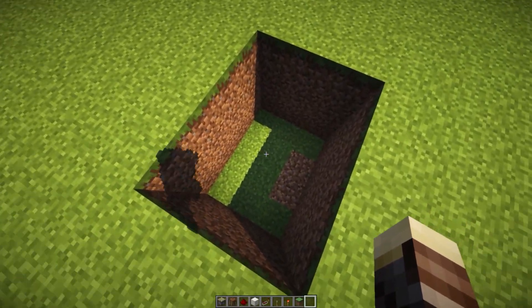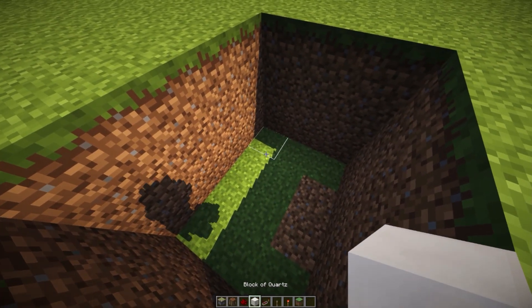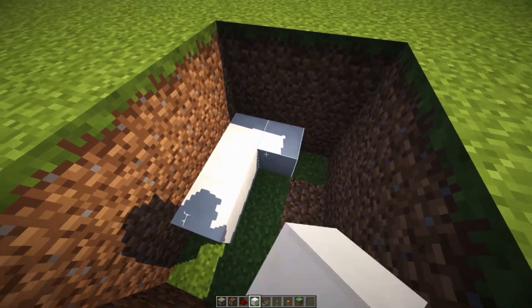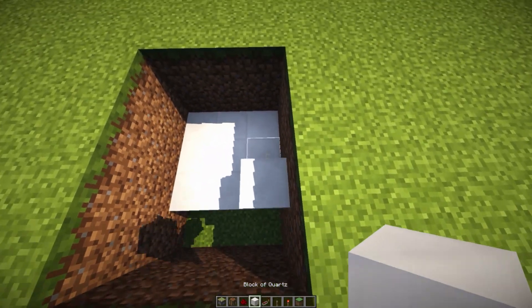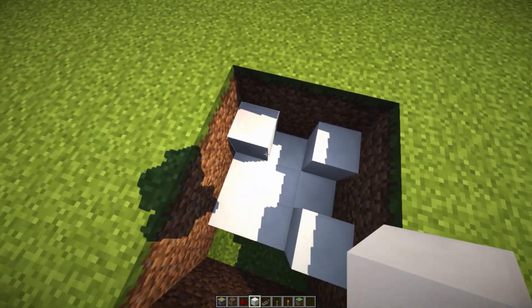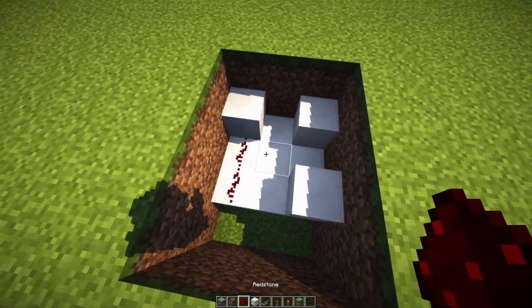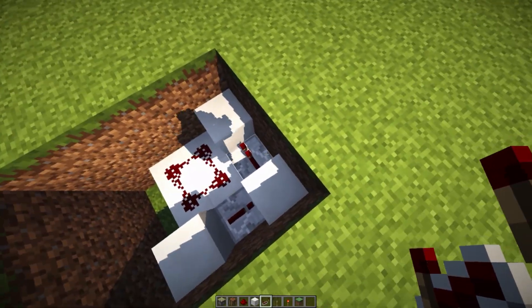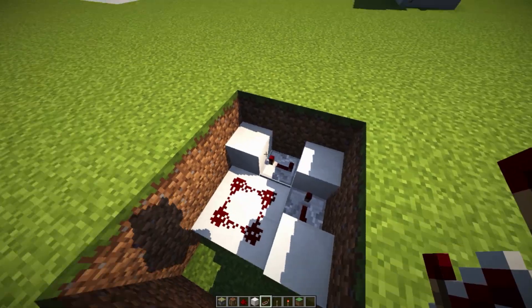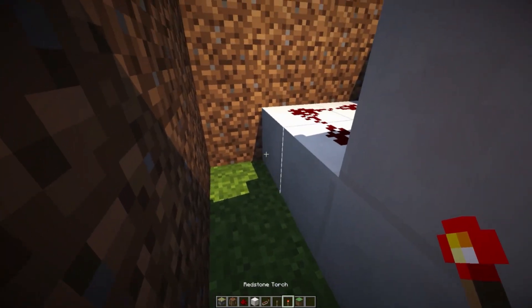Let's get started by first digging out a four by three by three deep hole. Once we have that, place down a three by three area of blocks right over here, then place down a block on this edge, that edge, and finally this edge. Grab some redstone dust and place four right over there, then place down two redstone repeaters in between these blocks.